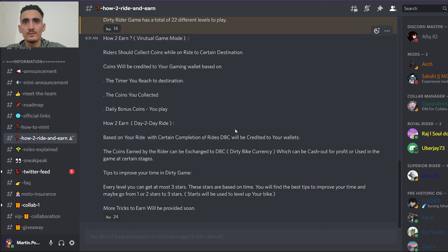How to earn: Riders will collect coins while on a ride to a certain destination. Coins will be credited to your gaming wallet by the timer you reach the destination, the coins you collected, and daily bonus coins you play. Based on your ride safety and completion of rides, DBS will be credited to your wallet.